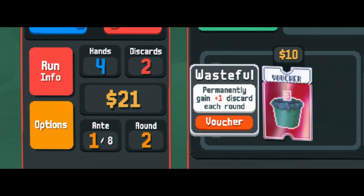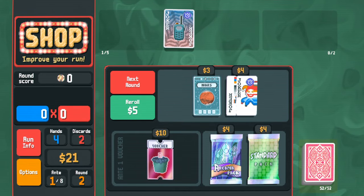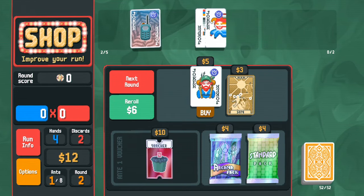I'm pretty sure we still need to buy that voucher, but this is the last time I can buy it and the boss is coming up. Buying it would spend all my money — all it does is turn the deck into something like a red deck effect. I don't think we do that; we need to re-roll to find good jokers.